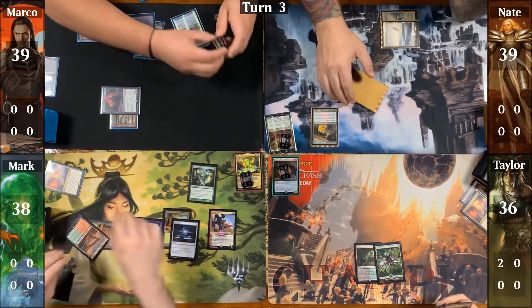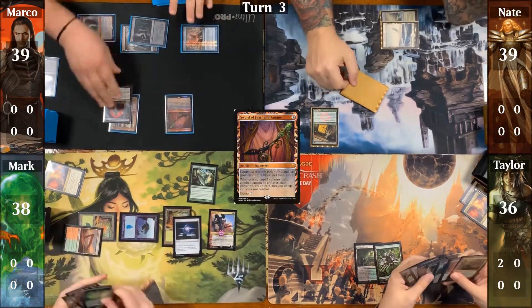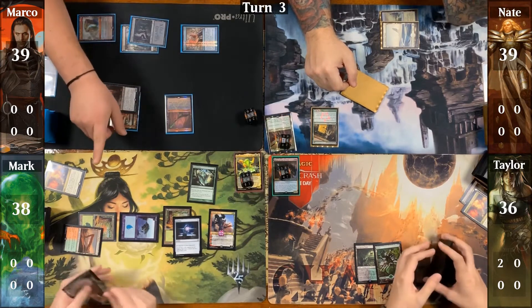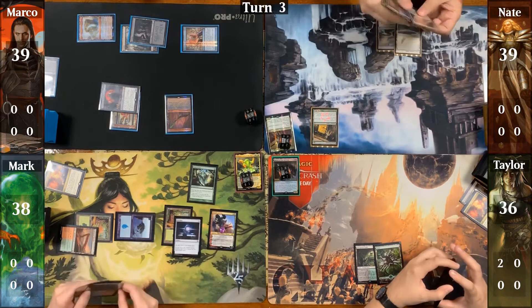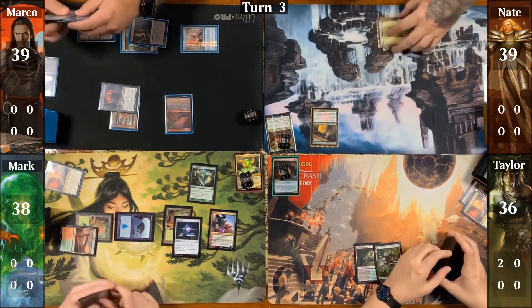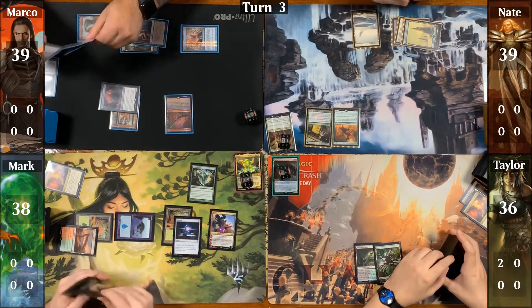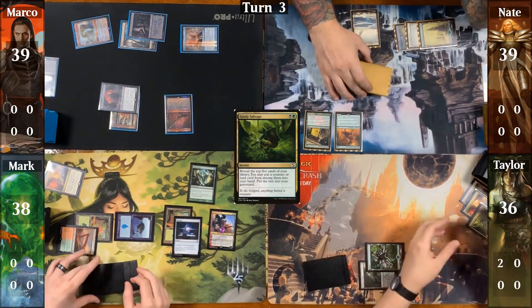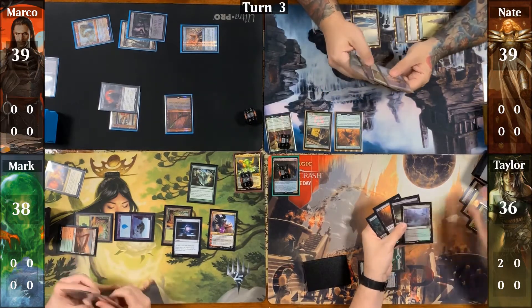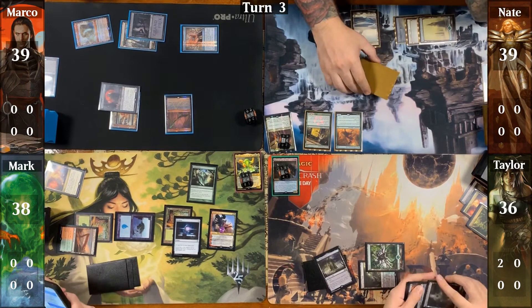Marco takes one on his upkeep from his tapped Mana Vault, then casts a Sword of Feast and Famine and hits Ren and Syx for two in combat, then passes to Nate. Nate untaps, drops a Snow-Covered Forest, casts a Wayward Swordtooth, and plays a Plains as his second land. At end step, Taylor casts a Grisly Salvage, takes a Phyrexian Tower to hand, and bins the rest.